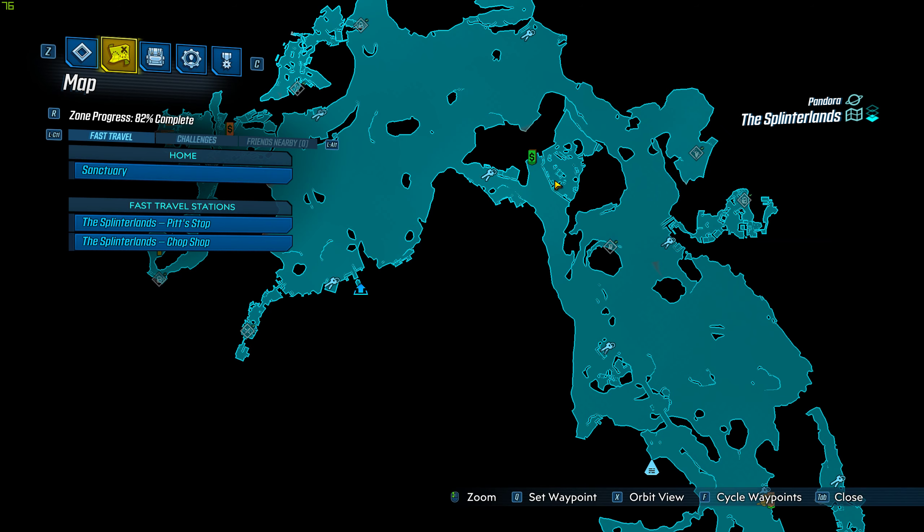In Mayhem mode you've got to be careful - in Mayhem 3 there's a lot of anointed in this area. Just jump over the fence and he comes out of a container. If he doesn't come out of the container, just rinse and repeat - log out, log back in. I think it took us about 12 attempts; he spawned on about five of those and dropped this gun on the fifth spawn, roughly the 13th attempt, so it took a bit of time.